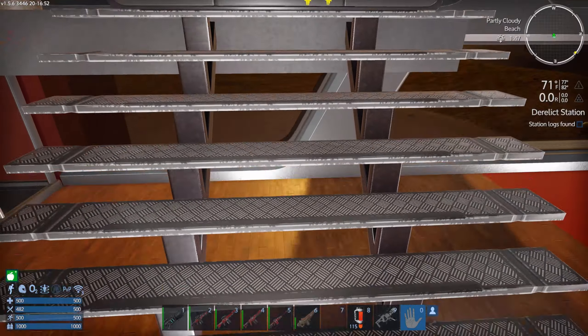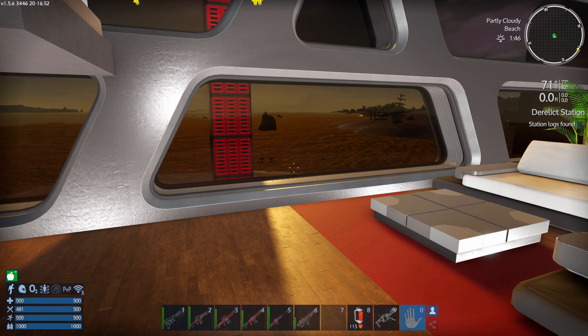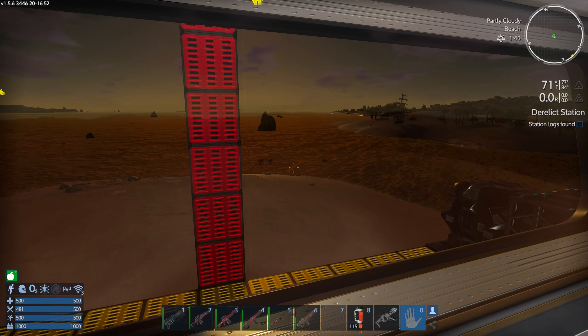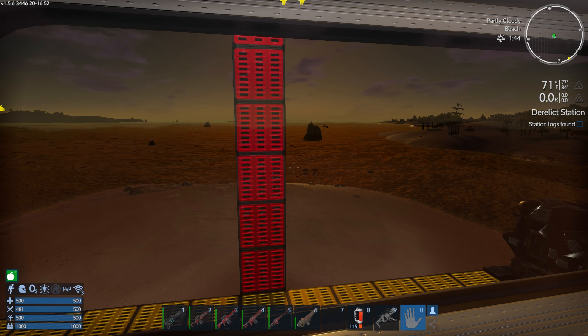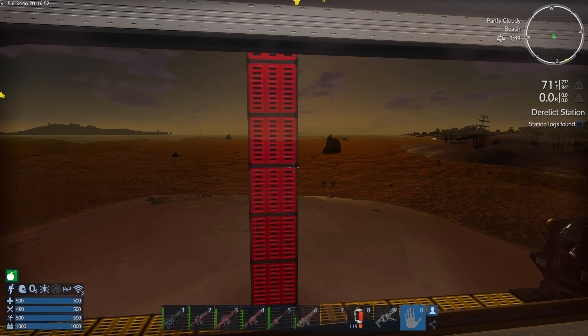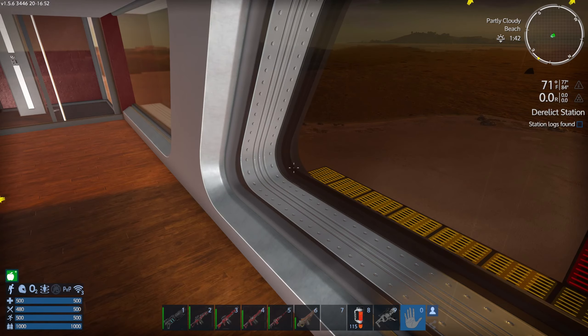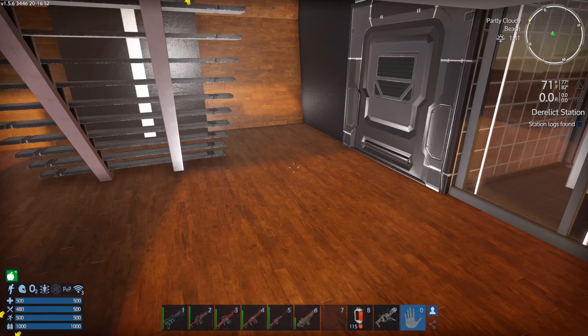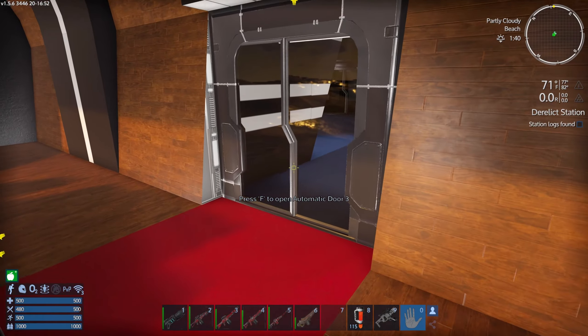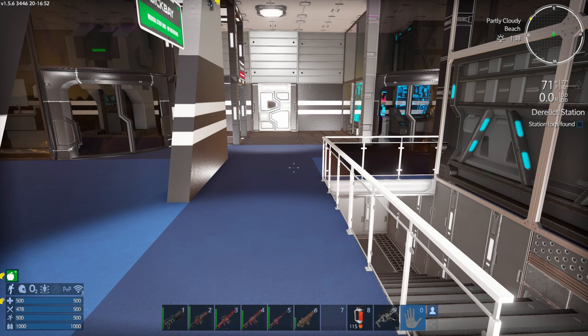Welcome everyone to episode 33 of season 12 of Empyrean Galactic Survival, Project Eden, version 1.5. It looks like we got a nice sunset coming up there in about a minute. My guns are busy shooting at Mr. Shiny, but today I'm going to continue the infections.